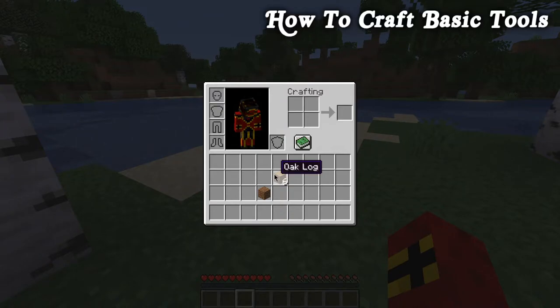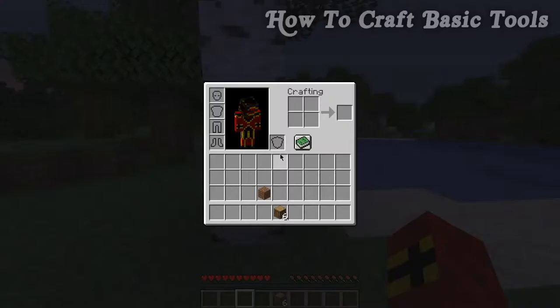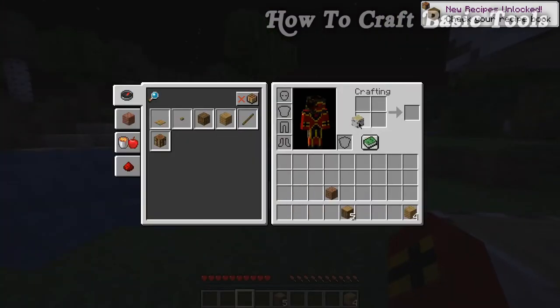Now let's get into basic tools. First we need a crafting table, and for that we start by making planks. The 2x2 crafting grid in the upper right of the inventory is the crafting grid. Take any wood log and place it in the grid to get oak planks — this works with any wood type. Birch logs give birch planks, and different plank types don't stack together as they are separate entities.